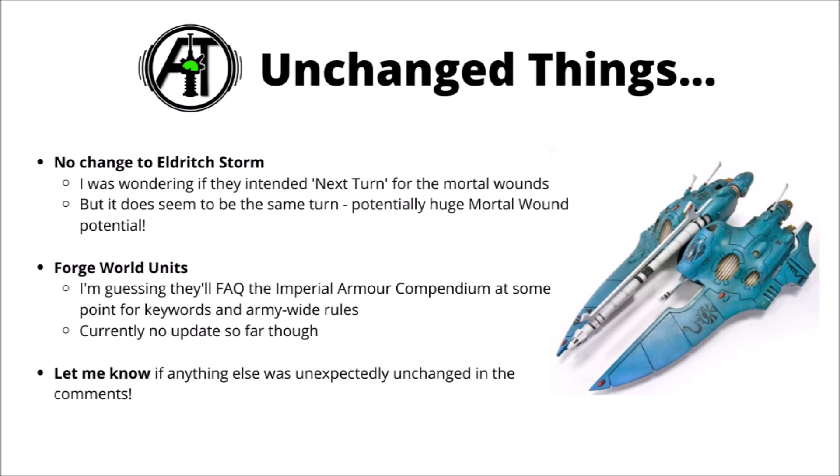The other thing I suspect will get errated at some point are the Forgeworld Eldar units. With past updates they've often updated the Imperial Armor Compendium at the same time as the Codex FAQ, but it seems we're still waiting for any changes to Eldar Forgeworld units. They need a bunch of keywords adding to make them work with some of the new rules, and some people were wondering whether the Shadow Spectres might get the updated Aspect Armor rule to add a 5+ invulnerable save.